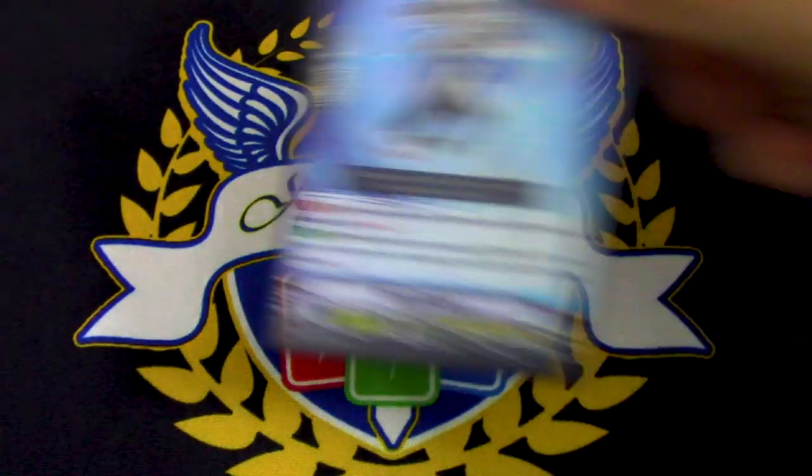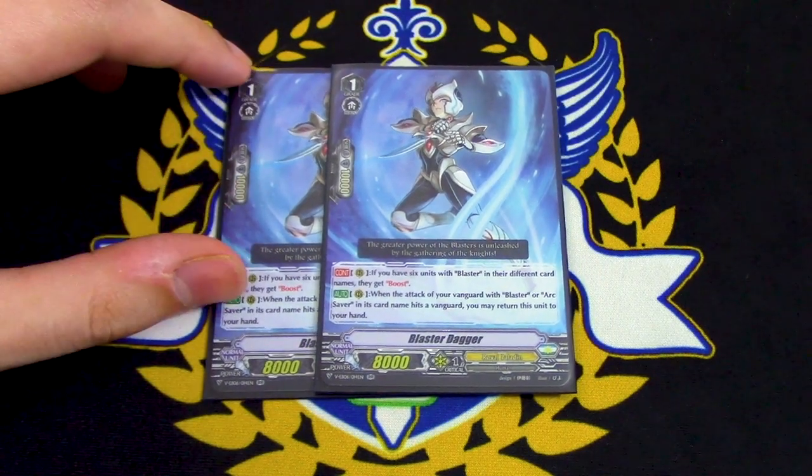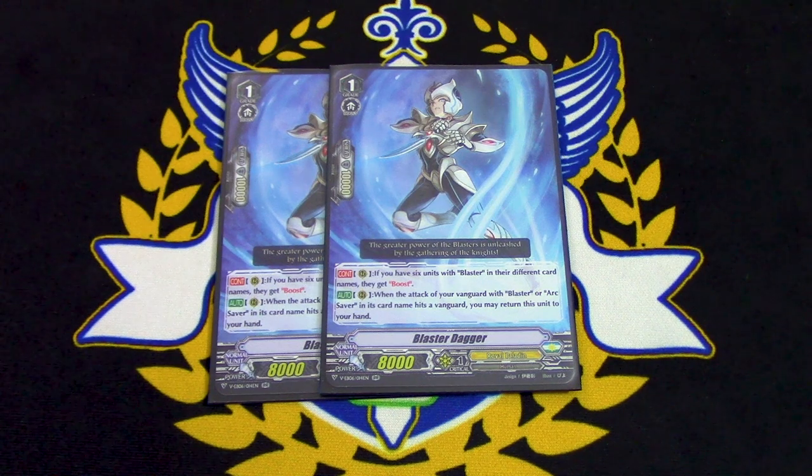We've got Blaster Dagger. Blaster Dagger is really good because if you have 6 different Blasters, everything gets boosted — your Grade 2s can boost as well. The other skill is when your Vanguard Blaster or Arc Saver hits, you just bounce it back to hand. So if you search it out, call it somewhere, your Vanguard hits — you just bounce it right back, get it back in hand, and it's a different Blaster.